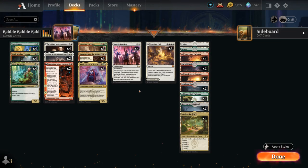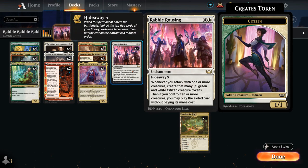Hello and welcome to another Standard Games video. Today we're taking a look at a Naya tokens deck as voted on by my supporters on Patreon, featuring 4 copies of Rebel Rousing — a 5 mana enchantment with Hideaway 5, meaning when it enters the battlefield we look at the top 5 cards of our library, exiling one of them face down, and then when we meet this card's requirement we can play the exiled card for free.